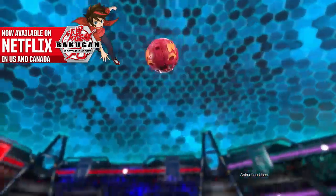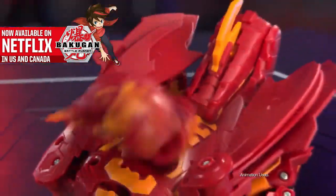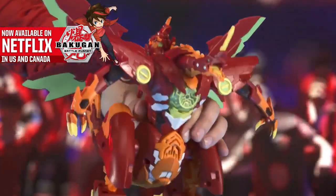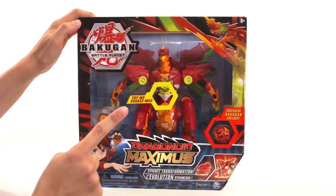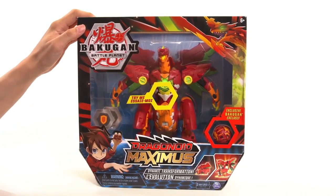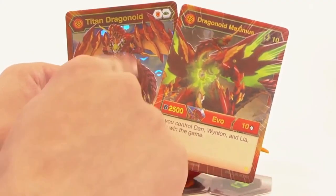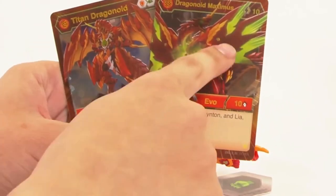If all four are on the field at the same time, you Exodia your opponent. Dragonoid Maximus is the first and currently only card to ever have this instant win condition. It is insane to me how Spin Master thought to put this in a $45 toy set. When you can't pull this from a pack and the toy was never reprinted or re-released, secondary market sellers rejoice in the value.